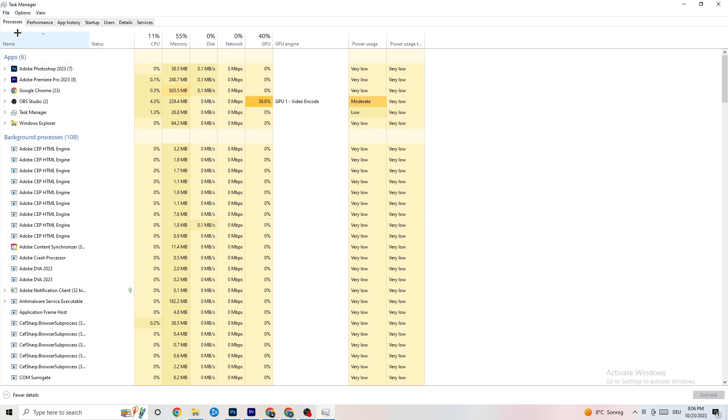Go to 'Processes' in the top left corner of your screen. Once in Processes, you'll see CPU usage, memory usage, GPU, network, and so on. The first thing I want you to do is end every single task that is currently using too much GPU or CPU.